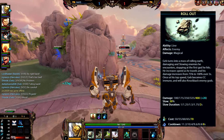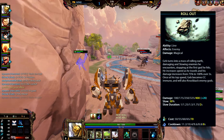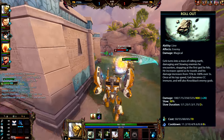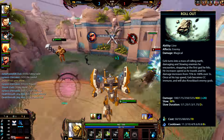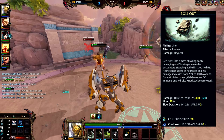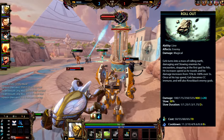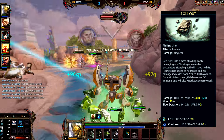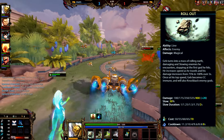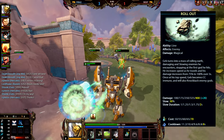Geb's number one is called Rollout. Geb turns into a mass of rolling earth, damaging and slowing enemies he encounters, stopping at the first god he hits. He increases speed as he travels, and his damage scales from 75% to maximum over 3 seconds. Once he's at top speed, Geb becomes CC immune and he also knocks back enemy gods - and when I say knock back, I mean knock them way back. The damage scales from 100 to 400 plus 75% of your magical power. The slow is 30% at all times, with slow duration starting at 1 second and going up to 2 seconds at max. Cost starts at 50 and maxes out at 70 mana, with a cooldown of 14 down to 10 seconds.